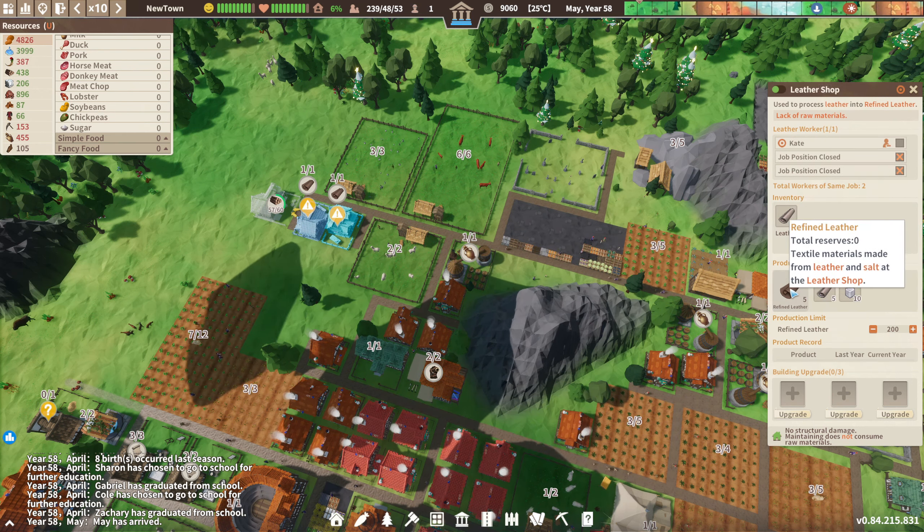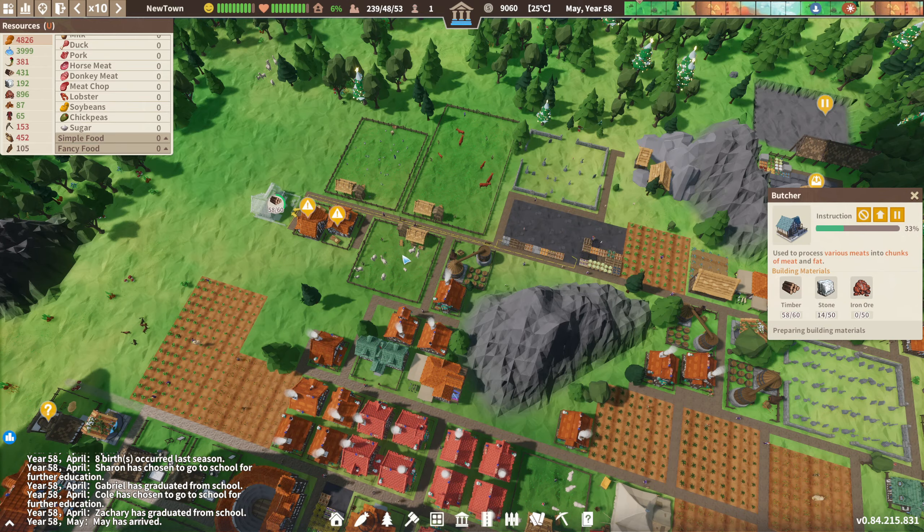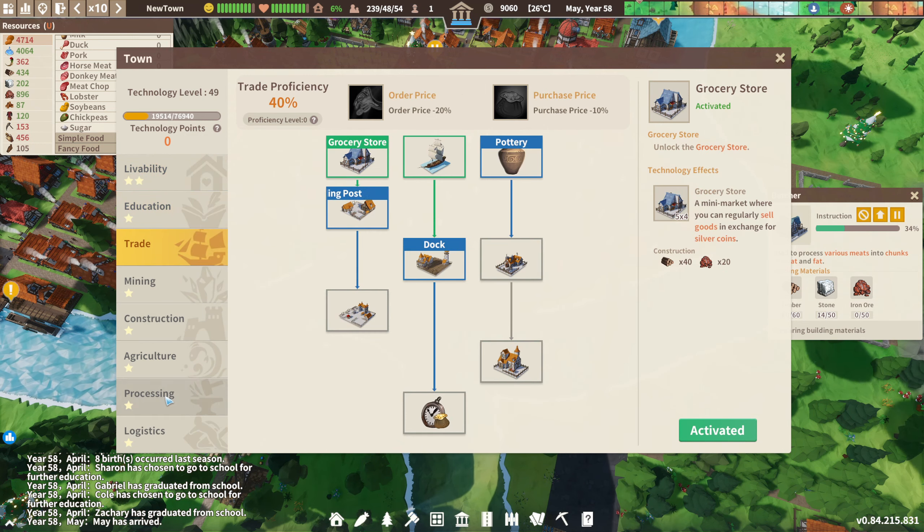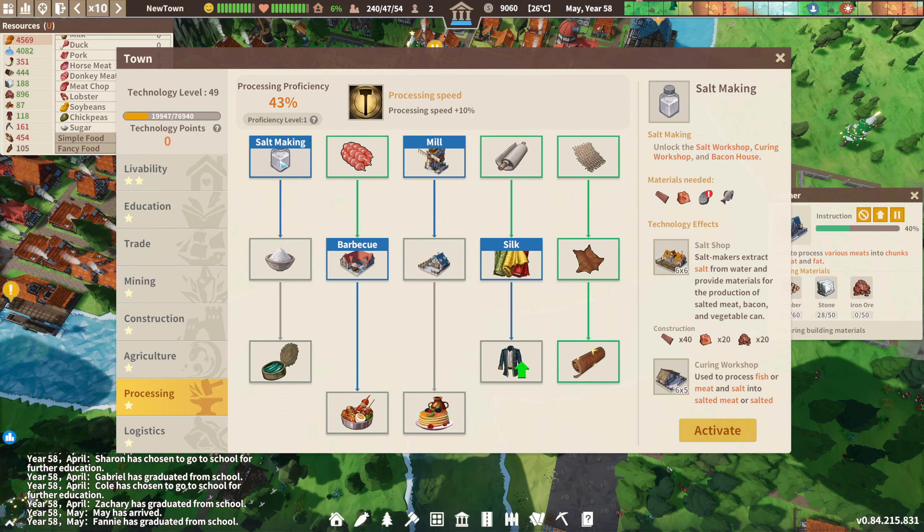Oh, we need salt. Damn - that's probably going to be under... damn diddly am damn damn damn. We're going to need more research points. Traveling merchant is here - what did we get? Pies, okay. I'll take the pies.